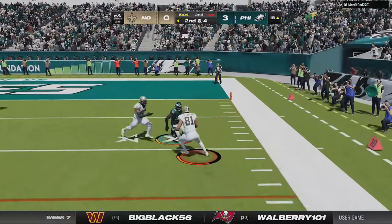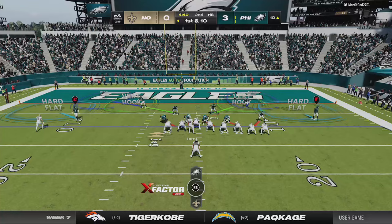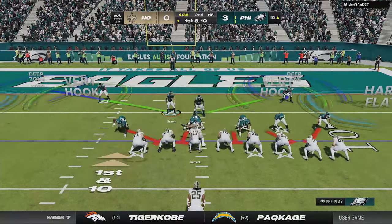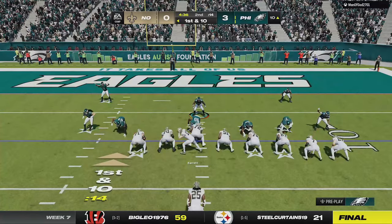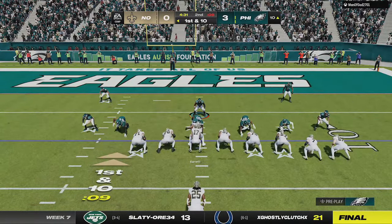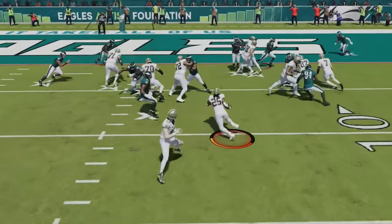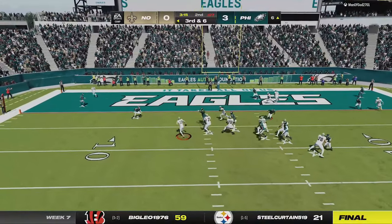He hits me with an RPO to get inside the 10, then comes out in a 3 tight end set and I switch to the SS Blitz 2, which I find is a slightly better red zone defense since I can hard flat outside. I hard flat and press while shifting my D-line toward the 3 tight end side, and to defend the weak side run I move the middle linebacker outside so I can user the middle myself. I stay back far enough that the lineman won't target me pre-snap, and he tries for the biggest hole but I still get the stop.